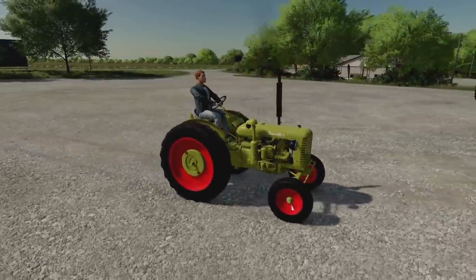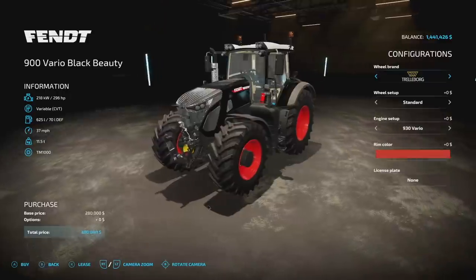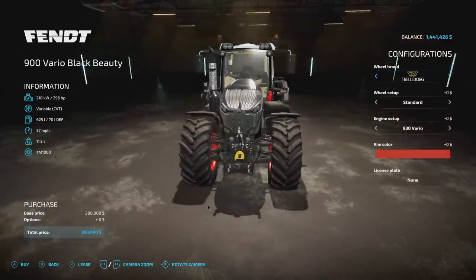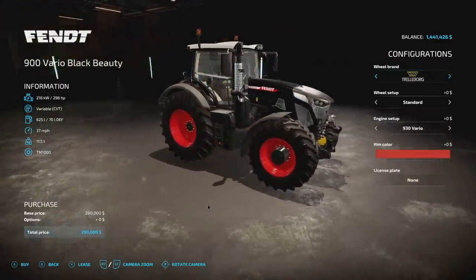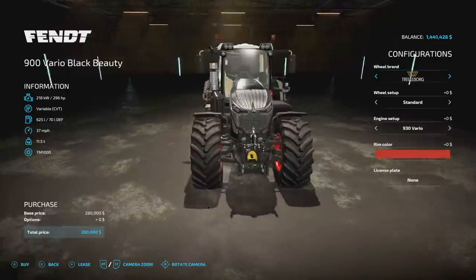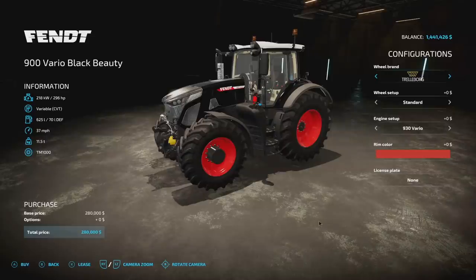Next is the Fendt 900 Vario Black Beauty. There are two different ways to get this currently: $0.99 by itself on consoles or $1.99 with the Giants Bonus Bundle on PC. This was also one of the vehicles with a lot of different ways to get it before the game released. Giants did some stuff, so make sure you guys stay tuned to your emails — you should be getting something there if you were included in that.